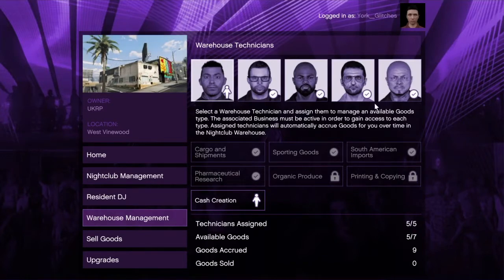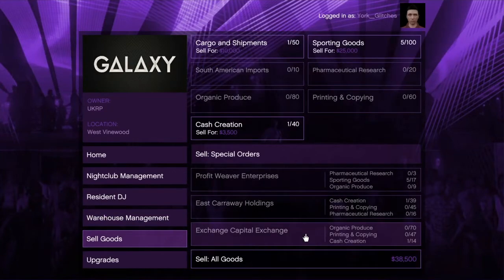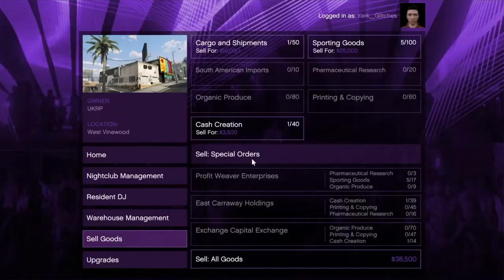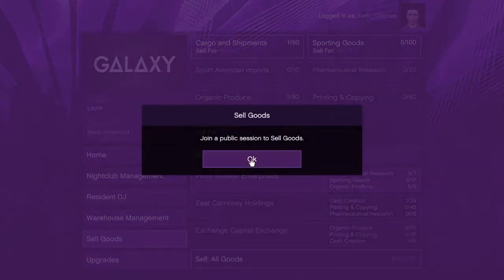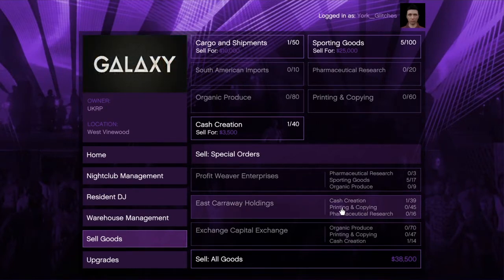Once they've accumulated, you go to your sell goods and then you can sell your goods — but you've got to be in a public session, sadly. And there are these special orders which, if you bring a certain amount of each thing, I think it gives you like an extra $100,000.